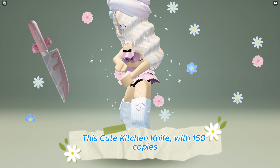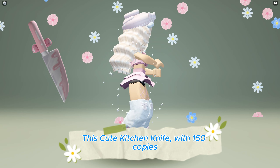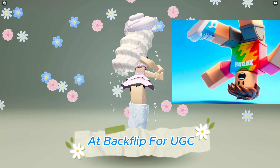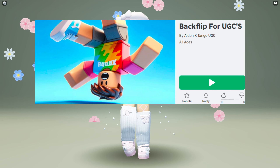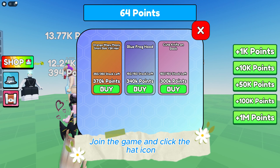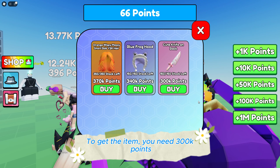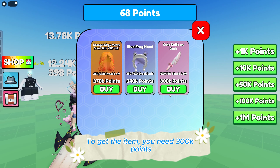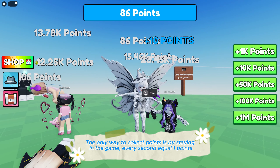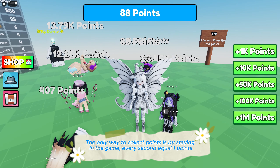This cute kitchen knife with 150 copies is now available to be obtained for free at Backflip For UGC — game link in the description below. Join the game and click the hat icon; to get the item you need 300,000 points. The only way to collect points is by staying in the game — every second equals 1 point.